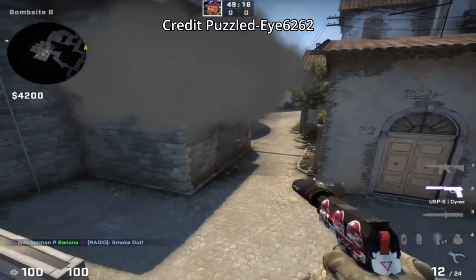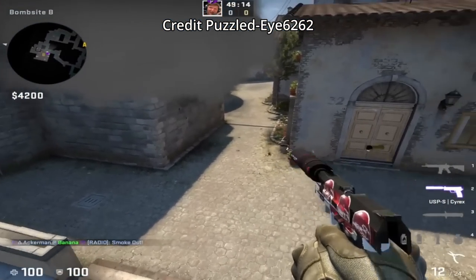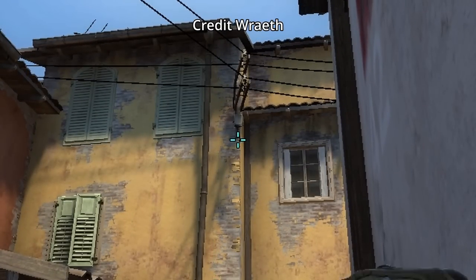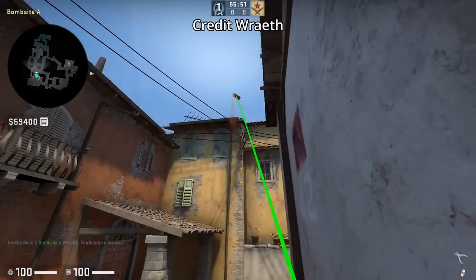As you saw, you can throw a molly on this wall that will mess up the CT smoke from landing. Fast way to Molotov balcony: get behind the barrel, aim between these two things here where there's a gap, then run through a bind.